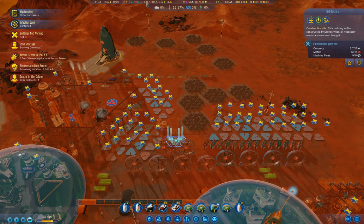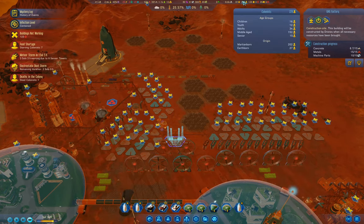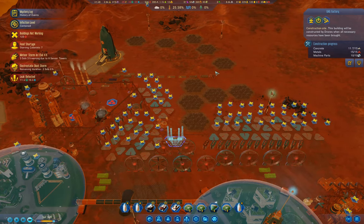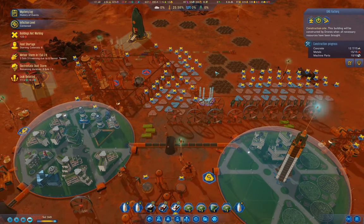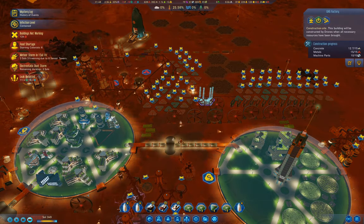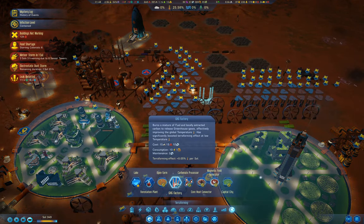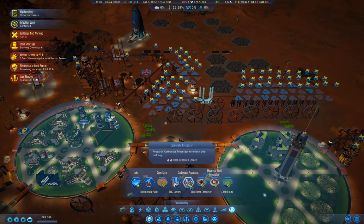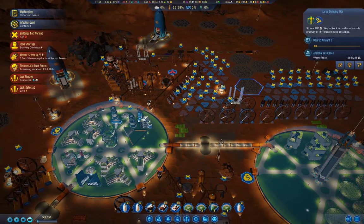Once we get rid of the dust storms we basically get rid of the worst disasters because you can't really guard against them. If we can get up to 90% atmosphere and 50% temperature, we can open the domes. A second GHG factory will get the temperature moving a little bit faster.